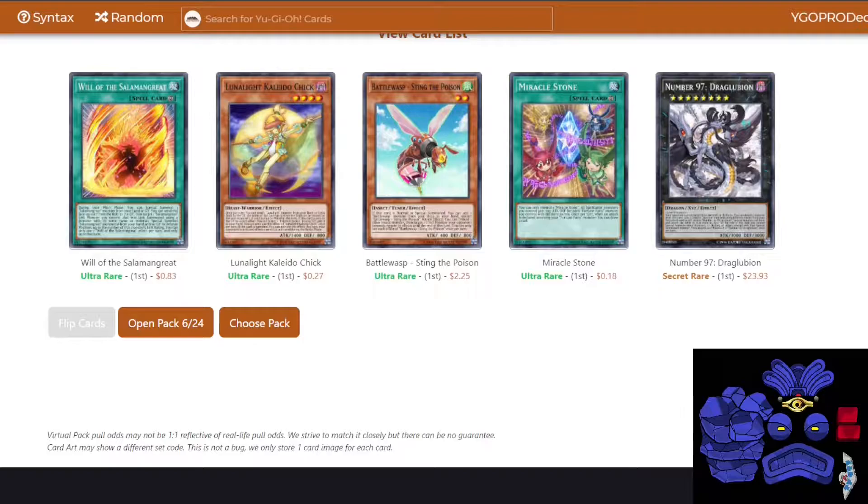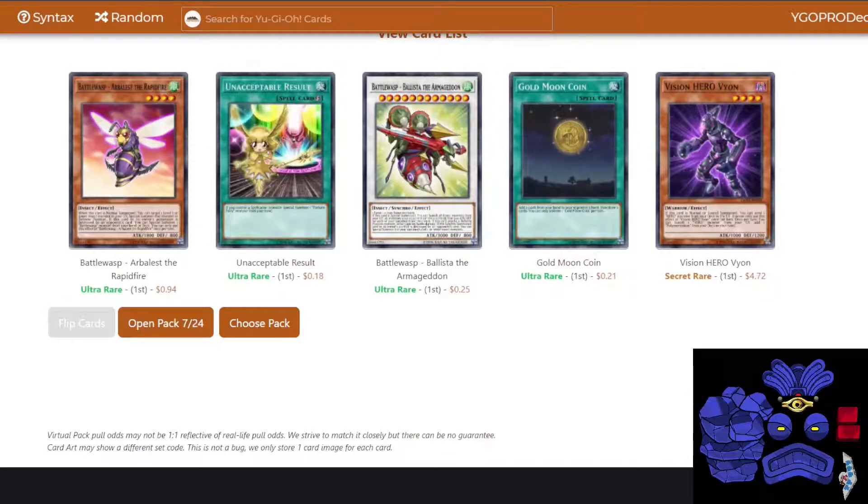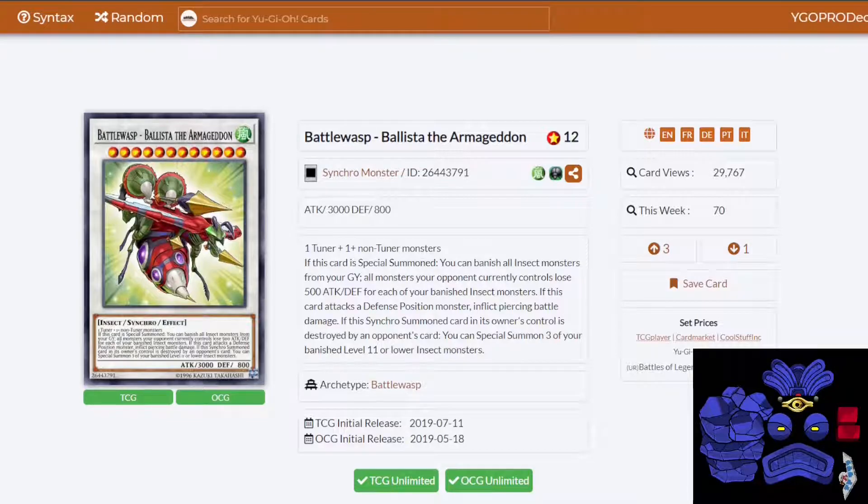There's Draglubion — happy to see him, even though I can't really use him right now. Here's our first Synchro monster of the entire series, and it's a big one — it's generic, a Level 12 generic Synchro: Battle Wasp Ballista the Armageddon. What a name. If it's special summoned, I can banish all Insect monsters from my graveyard. All monsters my opponent controls lose 500 ATK and DEF for each. If this card attacks a defense position monster, we get piercing damage. If it's Synchro summoned and destroyed by an opponent's card, I can special summon three of my banished Insects. This dude's huge.